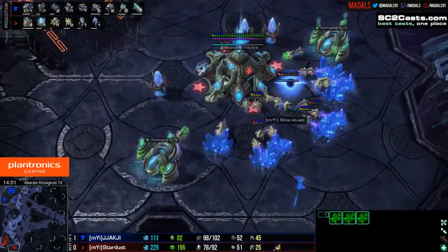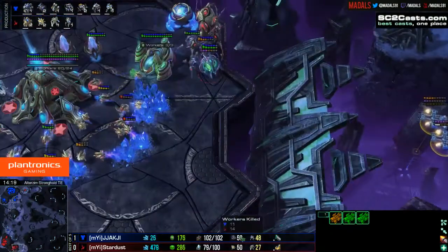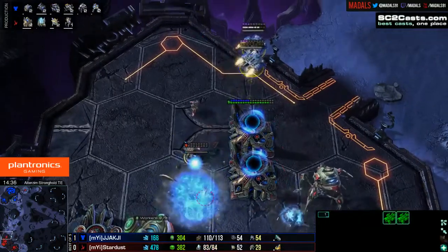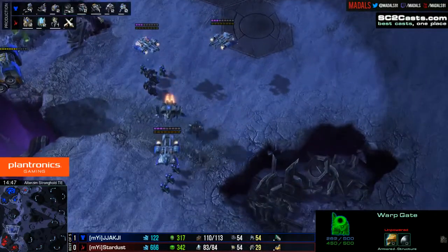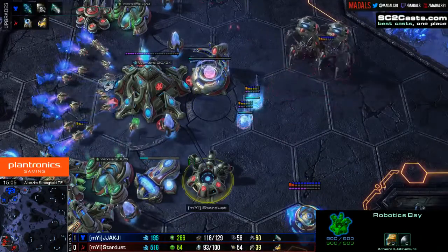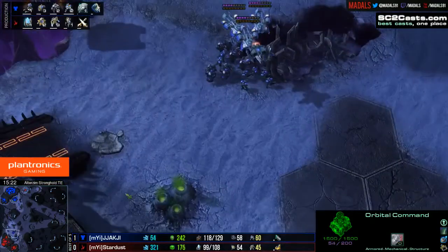Jakji adding in a Viking — that's ready to start dealing with the Colossus, but he'll need a few more than three to deal with two Colossi. Extended Thermal Lance has not been researched and is not being researched either, so the Marauders still equal the range of the Colossi. Jakji is definitely in a better position this game because of this third base specifically — it gives him such a greater income than his opponent. Not only because he has more SCVs coming out, but because he's got an additional mule from the orbital command. Jakji is also multi-prong attacking, hitting multiple bases simultaneously.